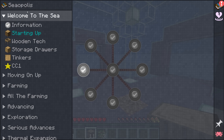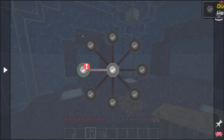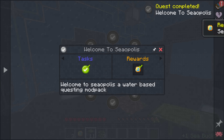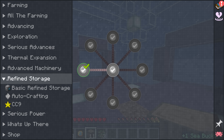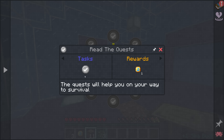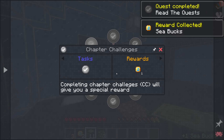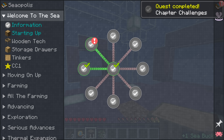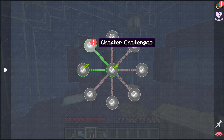To start things off, the first quest line has an information book. It says: welcome to Seaopolis, a water-based questing mod pack. You can tick quests like this and get a sea book as a reward, which is kind of like a currency the game is going to use. There's also a shop at the bottom we'll come back to. Chapter challenges give you special rewards at the end of each chapter — there are standard quests and then chapter challenges for extra rewards if you want a bit of a challenge.